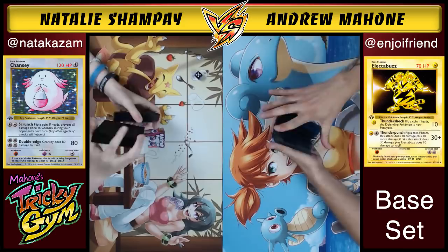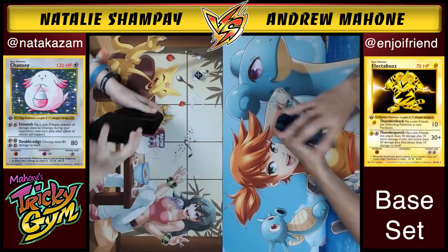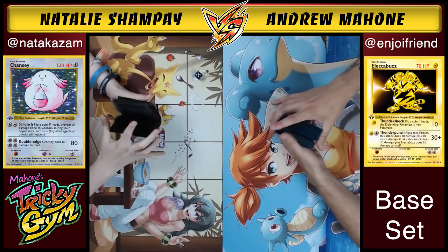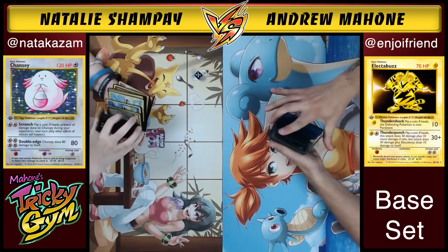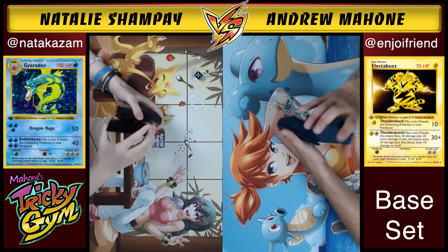The Alakazam deck does not play hardly any of the degenerate Energy Removal cards — really, the deck just wants to set up and tank, and plans on eventually running the Haymaker deck out of Energy Removal. Sometimes this matchup can end very quickly though, as Abra only has 30 hit points and Magikarp only has 30 hit points, so this can be an issue. However, Natalie has won this matchup at least one time.